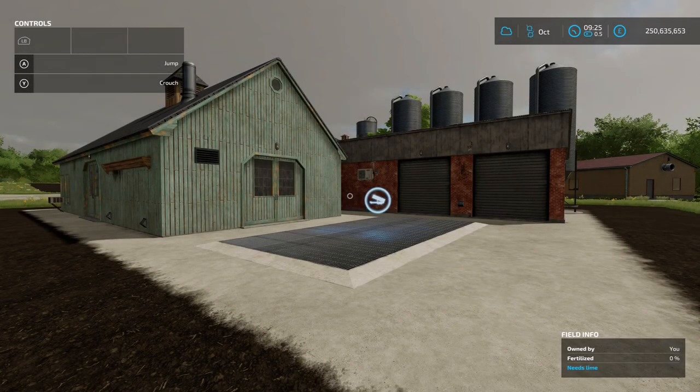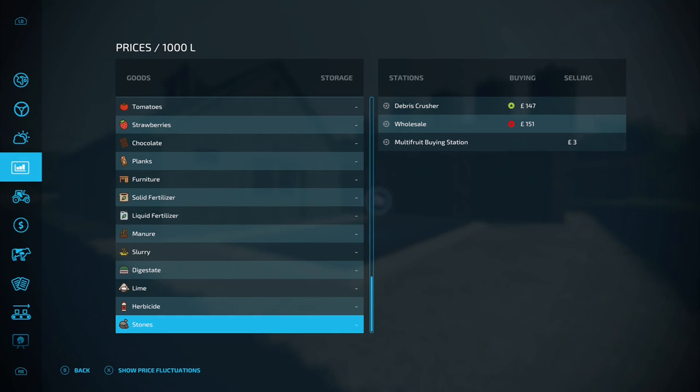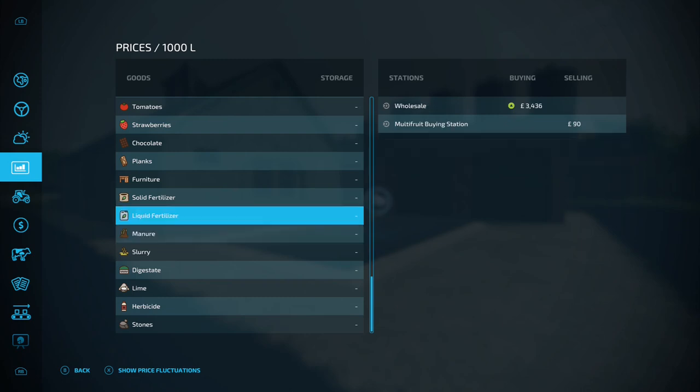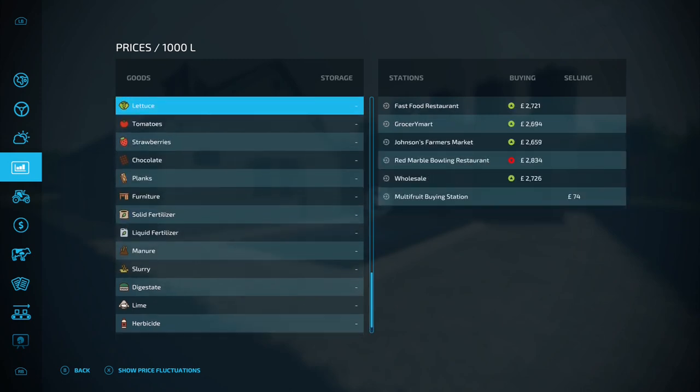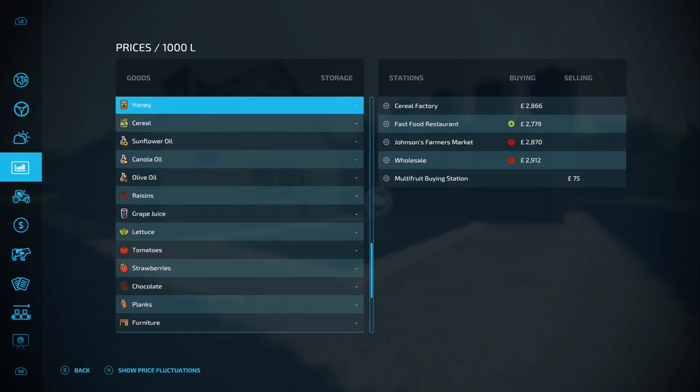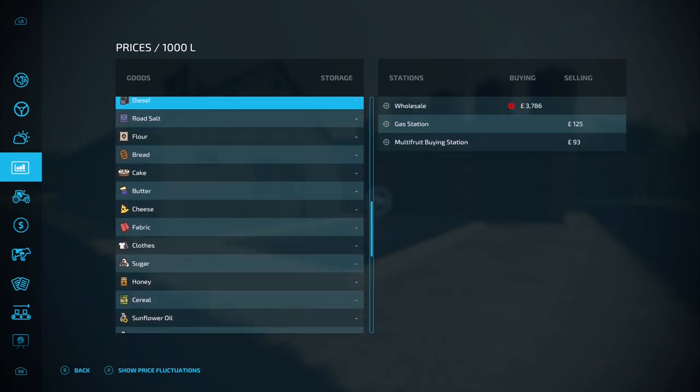Next up we've got Wholesale by Zocked — 1.99 megabytes on the download. This is a placeable sell point that looks a bit like the spinnery on Elm Creek. You can sell everything, and I do mean everything. In the shop menu under Sold Wholesale it has an option for everything. The only one without a price is road salt, which comes out at zero, but it will still take it. The best one I thought was diesel — you can sell diesel to the wholesale point.